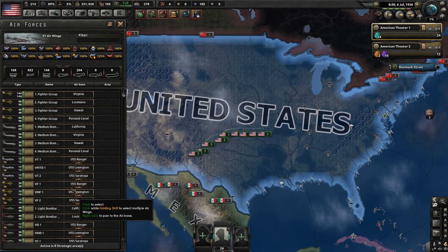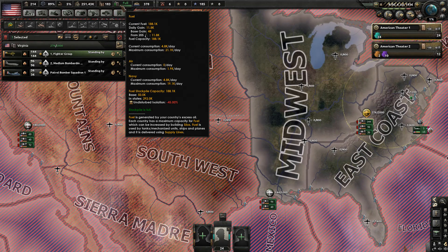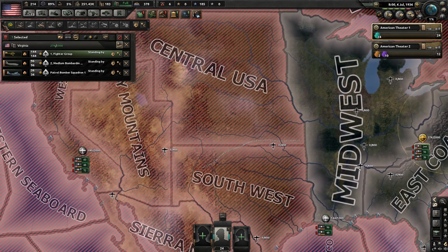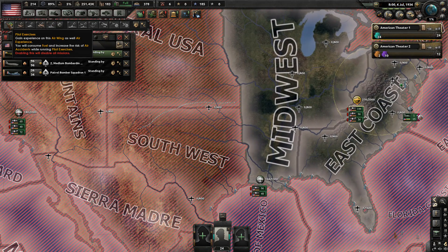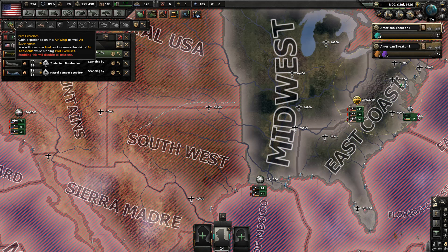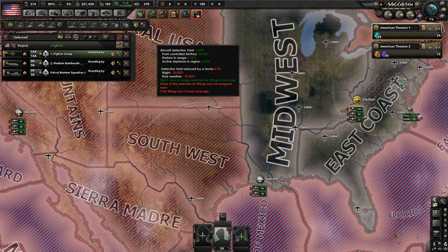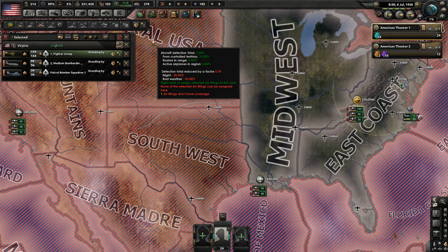For example, we have an Air Force — some in Virginia, some in California, some in Louisiana — but they're not actually doing anything right now. We could have them do pilot exercises; the tooltip says you gain experience but you'll also consume fuel and there's an increased risk of air accidents. I've chosen not to do that because I don't think we really need a lot of air experience going into the war.